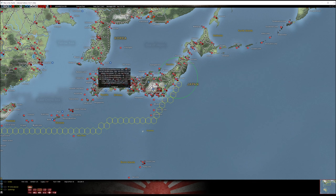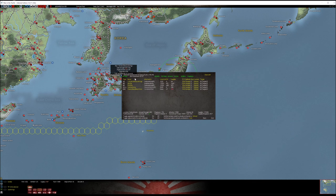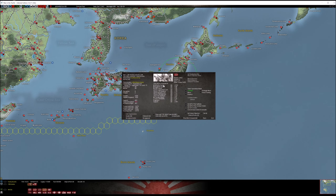The Fourth Division is fully formed and ready to go. It is located at Osaka/Kyoto — all put together and ready to fight.